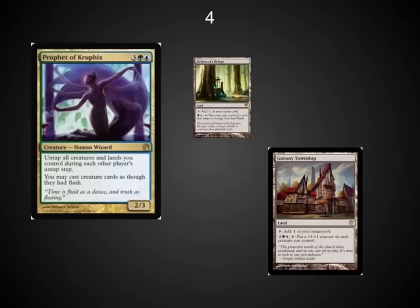The number four spot for fun combos: Prophet of Kruphix. This is another very powerful card that can be used for good or evil. My favorite at this point is playing it alongside cards like Gavony Township and Alchemist's Refuge — you're able to pump your whole team and cast creatures on other people's turns.